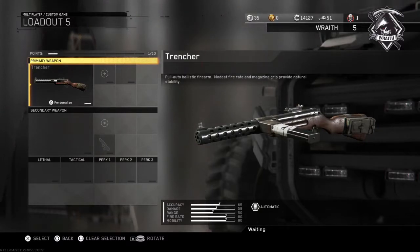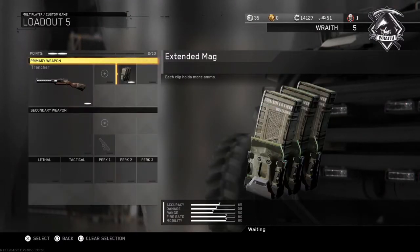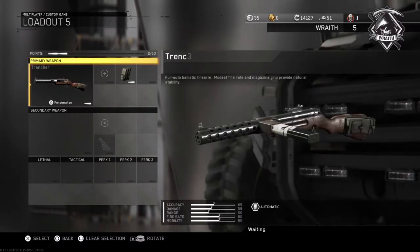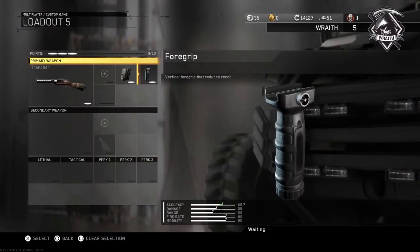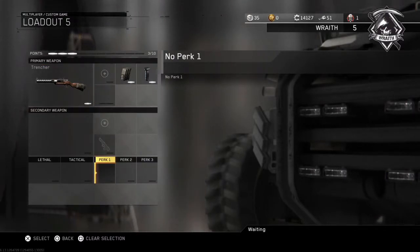Of course you can change some things here and there, but basically I don't use quick draw ever, just because I like how it's kind of slow and it gives me time to think. These are just a class setup that I found that works really well. Extended mags is because it's always good to have the extra ammo, especially in a fast situation when you're missing or when there's a lot of people. This gun actually has a built-in foregrip right here — full auto ballistic firearm, modest fire rate, and magazine grip provide auto stability — but still if you're shooting far range you won't have that foregrip. I don't really use rifle barrel because for this gun it really does not do anything. Just foregrip and extended mags are really all the attachments you're gonna want to use.